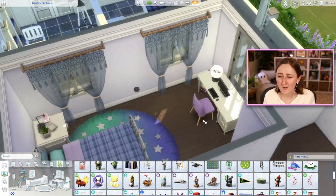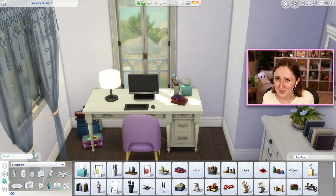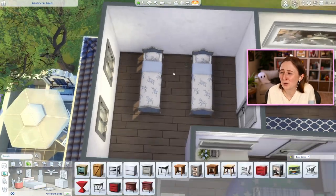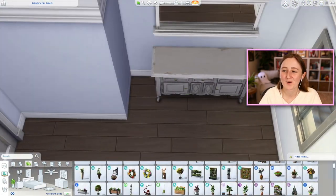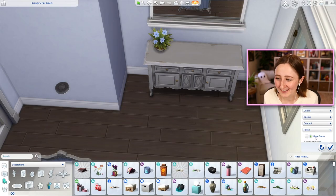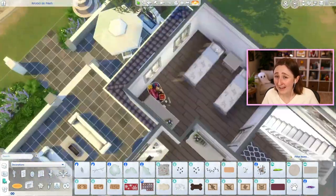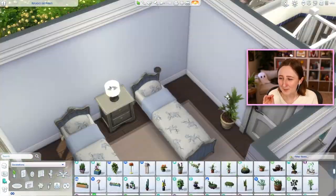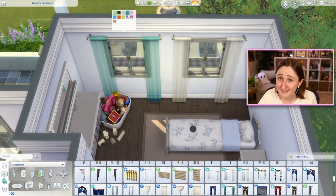I started this build trying to kind of limit packs — using mostly the wedding pack and Jungle Adventure. Then once I started furnishing, it was all over the place. I even used Outdoor Retreat because I used plants from that pack. This second kids' bedroom — you can already tell it's so much more bland and plain than the teenage bedroom. It's the star rug — I think the star rug was throwing it off. I ended up switching it to white, and I think it helped a lot. I love the star rug and the idea of it, but in this particular house it just didn't work.